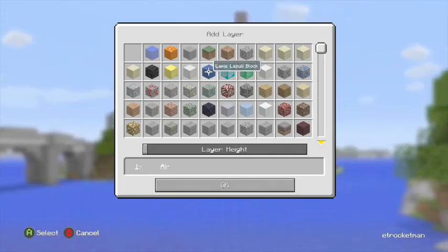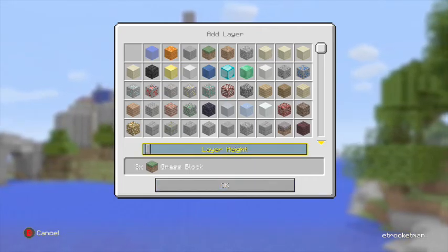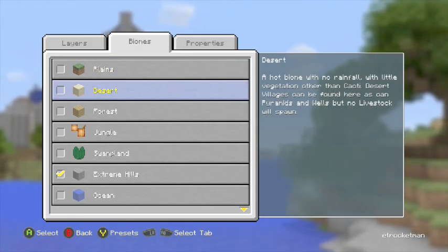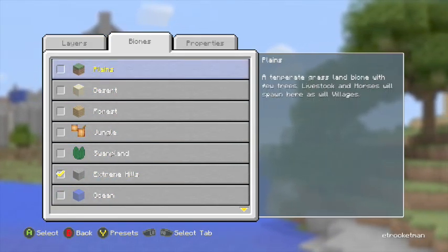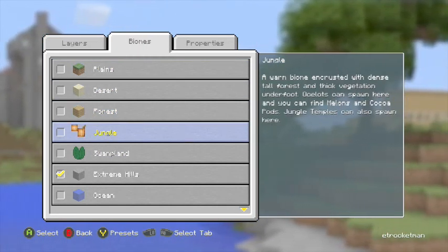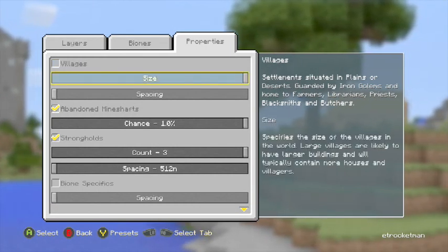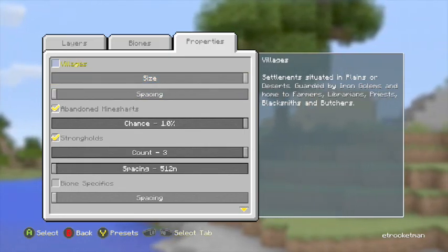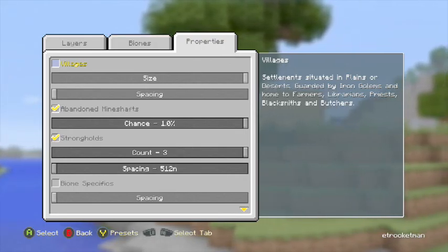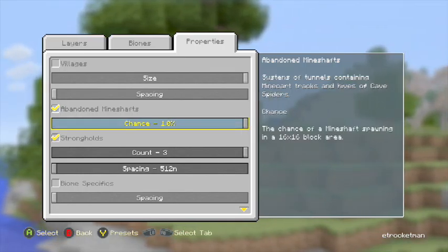I'm going to add one more layer, which is going to be grass — just one layer. So that's the biome screen. These are all the layers set now. Then we can go into biomes — I'm going to do the jungle, just because jungles are awesome. Villages only work in plains or desert biomes. These are also presets, so after you create a super flat world, it'll preset to your last changes made.